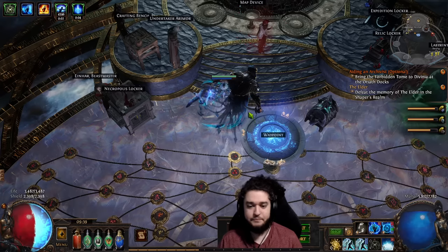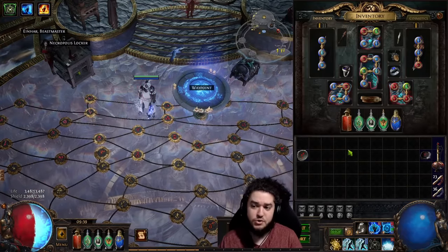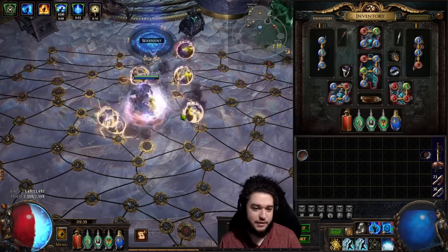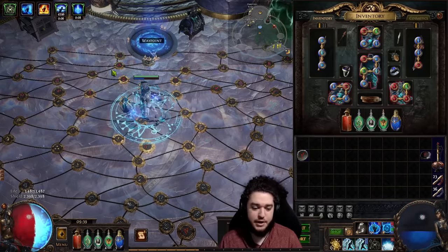We were actually stuck in the labyrinth for the better part of about four hours — it took close to 50 lab runs before we were able to get our new gem, which is Ball Lightning of Orbiting.